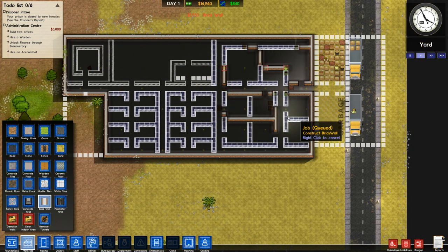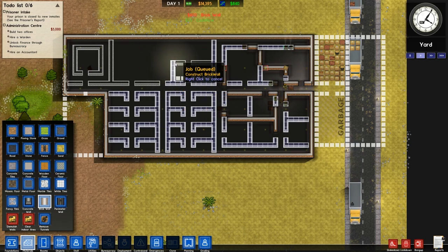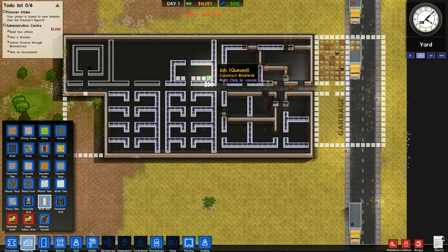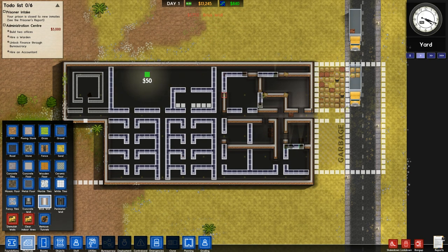We'll get the walls built, and as soon as we have one closed off office, we'll get a warden and then start researching accountants or finance so we can actually take more grants as soon as possible. This relatively tiny area is going to be our kitchen, and one of the big mistakes I made in the last prison was having very small canteens placed piecemeal throughout the prison. This one is going to be a large canteen.